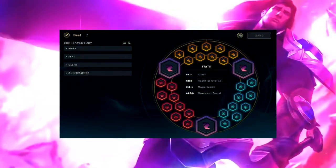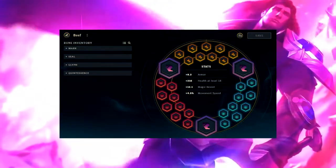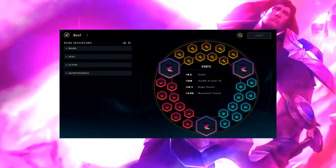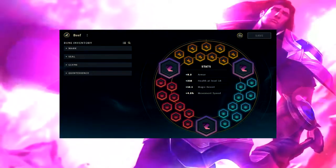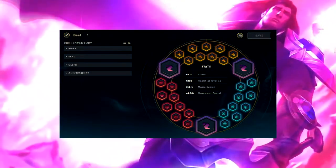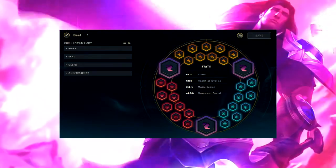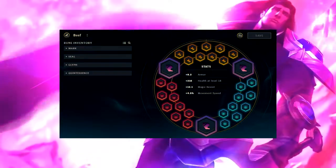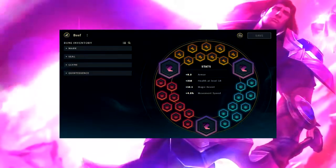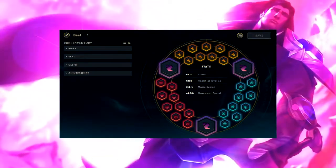When it comes to runes, you should have armor marks, scaling health seals, magic resist glyphs, and movement speed quints. Armor marks are always good on a tank. Scaling health seals because Taric is actually a pretty squishy champion without building health. Magic resist glyphs because it's always useful. Movement speed quints because Taric has no initiate and no way to stay on people, so movement speed quints combined with Boots of Swiftness help him stay relevant when chasing people down.